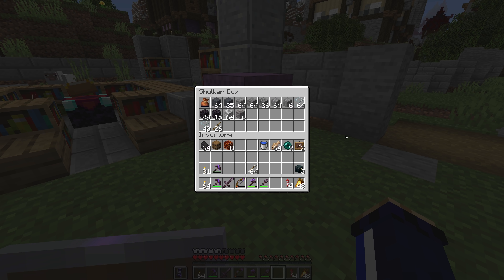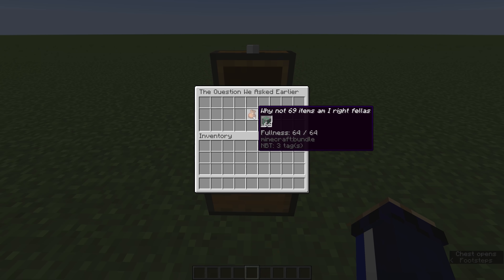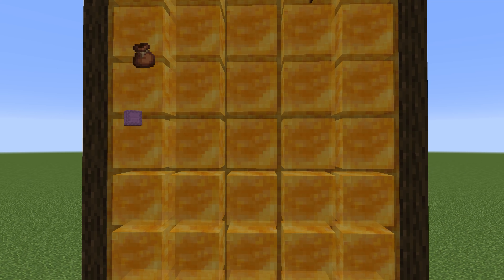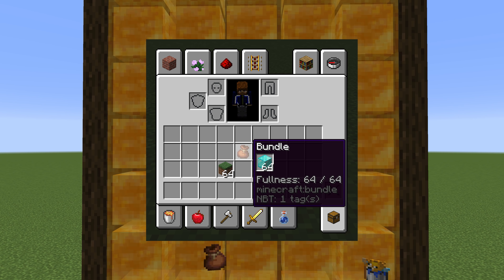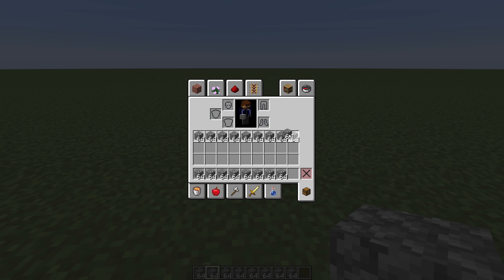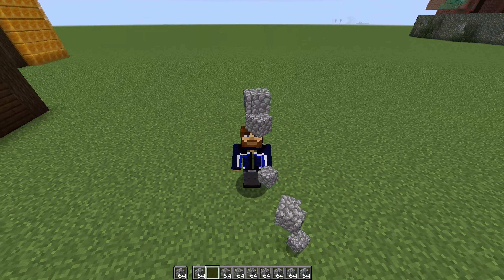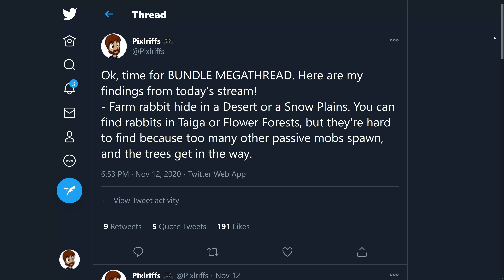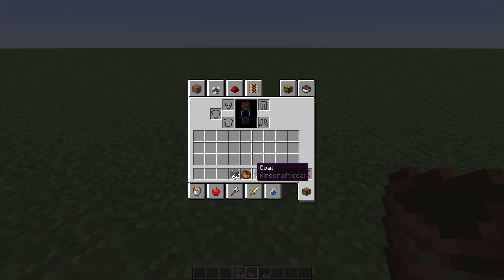Bundles allow us to use inventory more efficiently. But going back to the question: wait, they only hold 64 items? Actually, they only hold 16 items if you're putting in signs, eggs, or enderpearls, and they can only hold one non-stackable item. The capacity is limited to what you can fit in a single inventory space. I've seen arguments for making bundles bigger — if they held two stacks, people suggest, they might actually be useful. But when people ask for an expansion to inventory capacity, you're not removing the problem, you're simply delaying it. It's like how Twitter used to have a limit of 140 characters per tweet, then doubled to 280, and I still don't feel like that gives me enough room. Bundles are like that too.